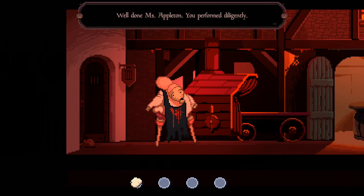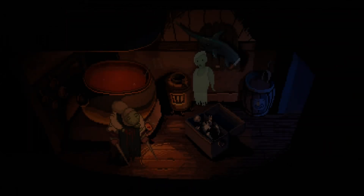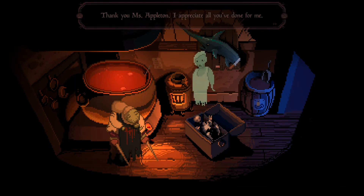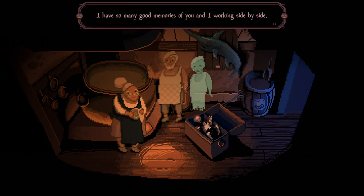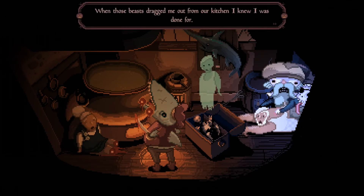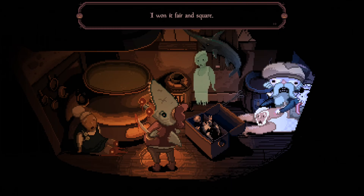"Well done Miss Appleton, you performed diligently." That was really weird. Oh, meanwhile in the treasure chest they brought in - it seems to be like a corpse with a ghost. "Thank you Miss Appleton, I appreciate all you've done for me. At last I'm allowed to rest, and so are you." Okay, it's like her old husband or something. "I've got so many good memories of you and I working side by side. You are my dearest friend. But you got attacked by the pirates - when those beasts dragged me out of the kitchen I knew I was done for. I swear I didn't steal that gold nugget from them - I won it fair and square."